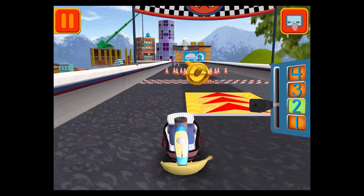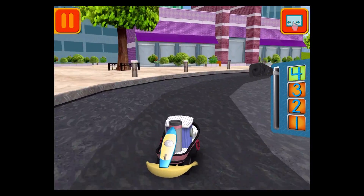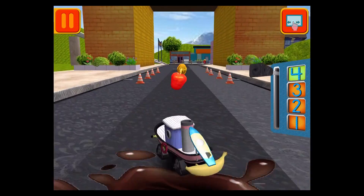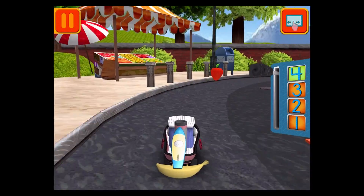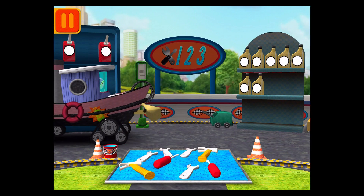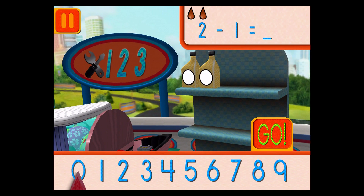Hold on to your helmet! The more coins you collect, the more cool stuff we can unlock! Woohoo! Great coin collecting, Umi friend! Great racing, Umi friend. Time for a pit stop! We had two cans of oil and used one. How many cans of oil do we have left? Drag the arrow to the total number of cans and press go.